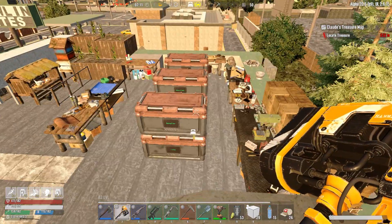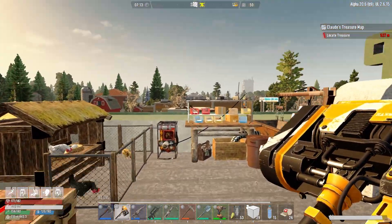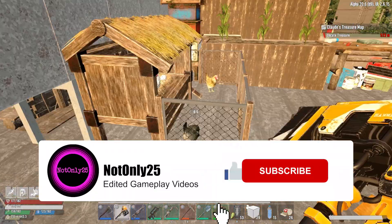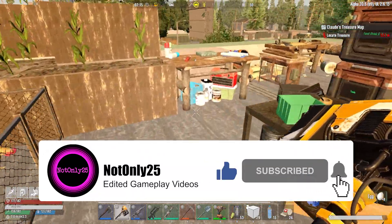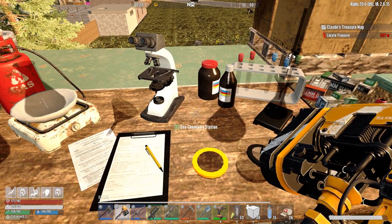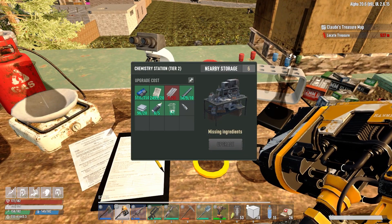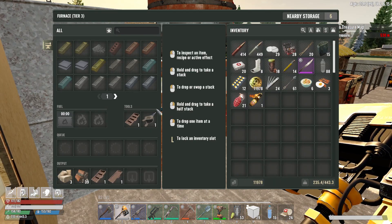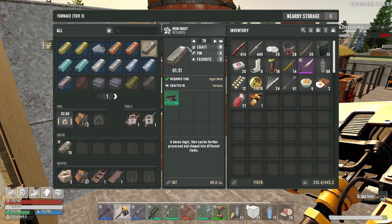Hello and welcome back to Seven Days to Die. I'm NotOnly25 and this is Undead Legacy. We're going to start the action by searching some chicken coops - high octane stuff I'm sure you'll agree. We were about to upgrade this chemistry station but we need a lot more steel plating, which is fine - we're going to need iron ingots, like 70 of them.